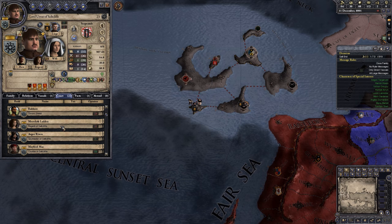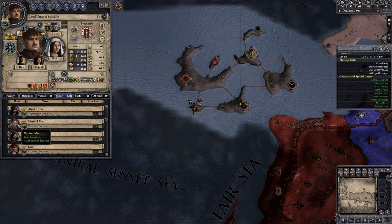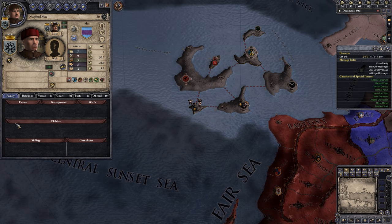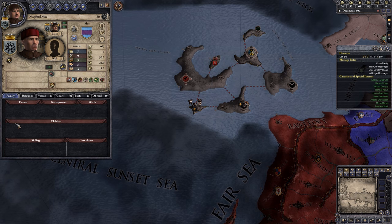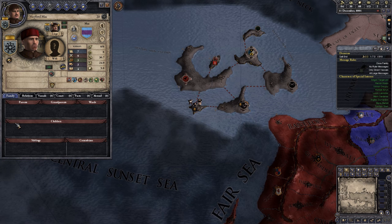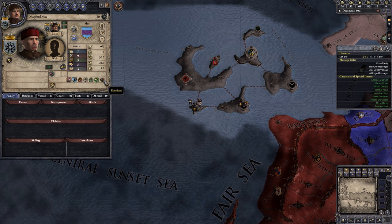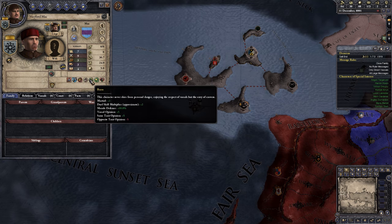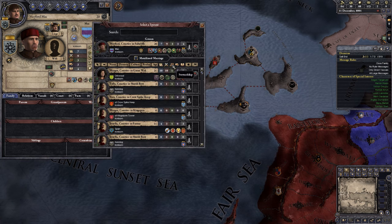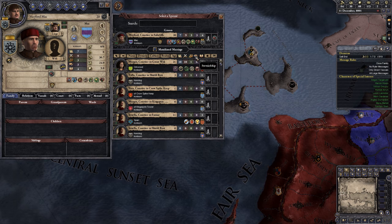Next one: Aegor, done — we've just done him. Let's go for Mayford. Mayford drunkenly met Urus while attempting to raise his family up to nobility. He's a bit drunken and lustful. We're probably going to marry everyone off in an attempt to actually get some lines happening here.